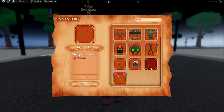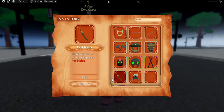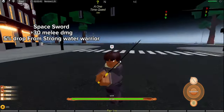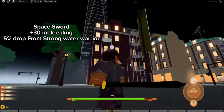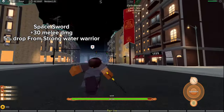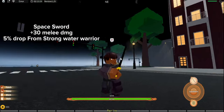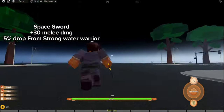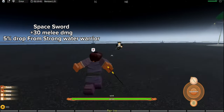Next we're gonna go with the last sword, which is also a 1% drop chance. This is the strongest sword in the game. It has no skill sadly — hopefully there'll be a skill for it in the future. But it is the strongest sword in the game and it has the fastest swing time, so I guess that makes up for it.